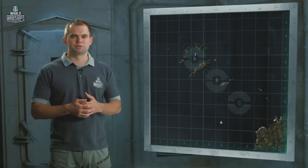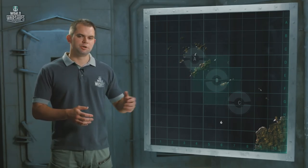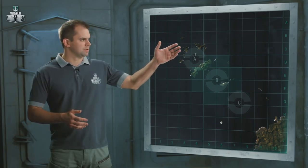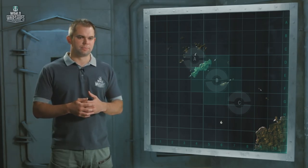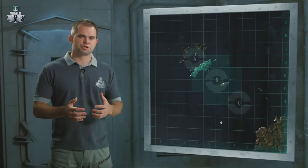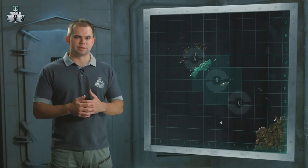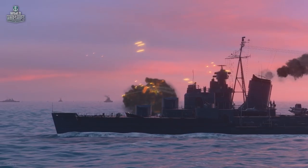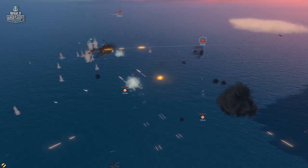In the center of the map, we have Key Area B. In many ways, this zone is similar to the previous one. The only difference is that from the northwest it's protected by a large island, and from the southeast, from Area C, it's all open to enemy fire. Also, this zone is the closest one to both teams at the beginning of battle, and the fighting usually begins here.